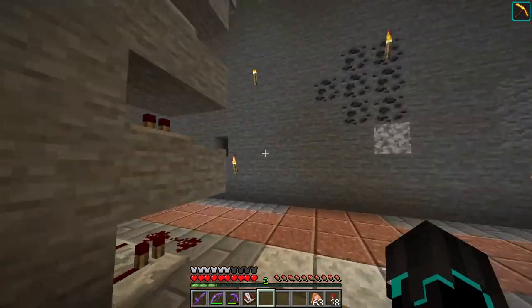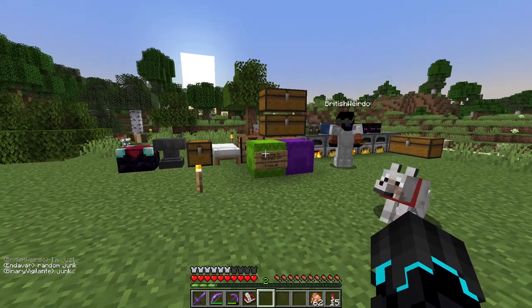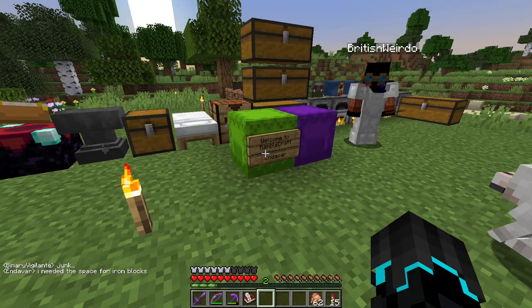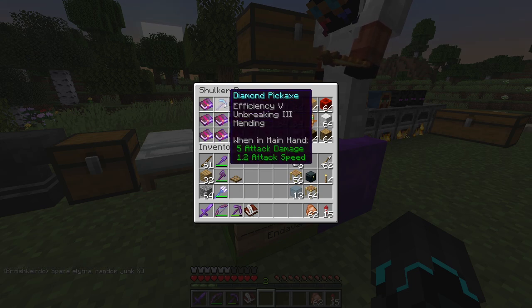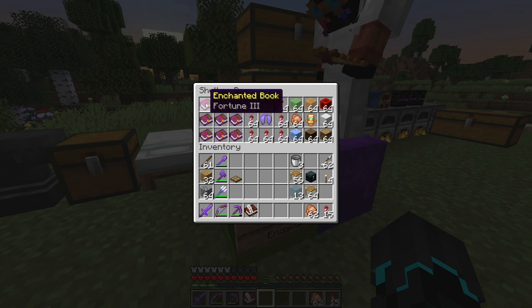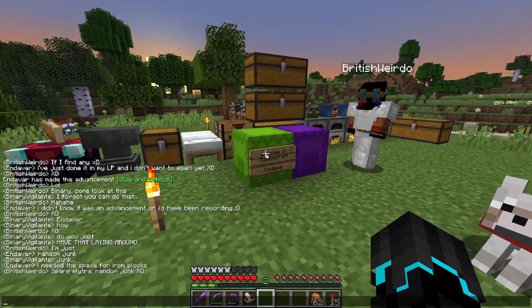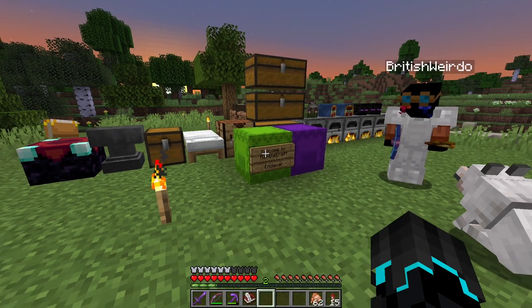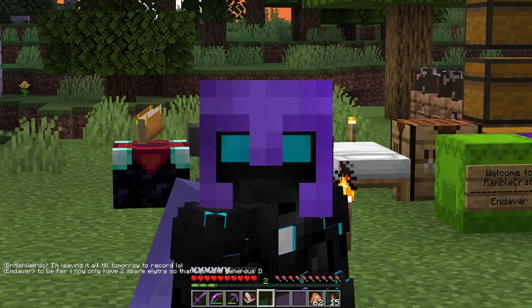Creeper spawnings aside, Endovar dropped off a welcome gift to British Weirdo, and I just thought you should see basically what sums up Endovar in a nutshell. Look at this — look at this. Mending diamond pickaxe, silk touch, unbreaking, mending, fortune, food, blocks of iron, elytra, and let's see what he calls it: 'Random junk — I needed a space for iron blocks.' That sums up Endovar in a nutshell.